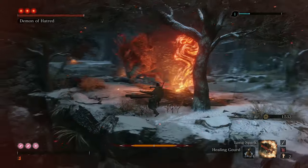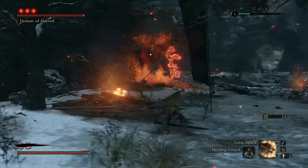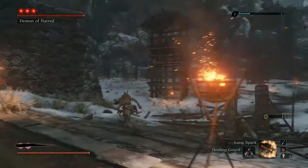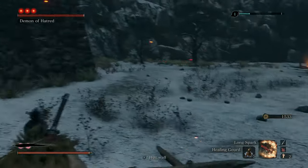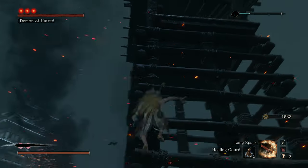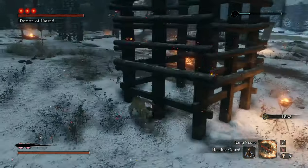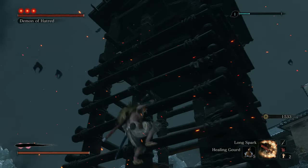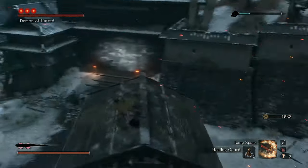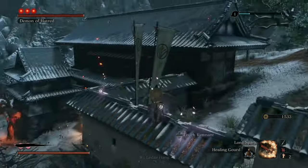As soon as you get him in the area with the trees, you're good to go. If he kills you, it's okay — just get up and run right past him. As long as he's over there, you're in the clear. Then run over to this tower and make a hard jump up it. It'll definitely take a couple tries to get right — you want to hug the very corner of the tower and grab the ledge. Some people say making this jump is harder than actually fighting Demon of Hatred himself.